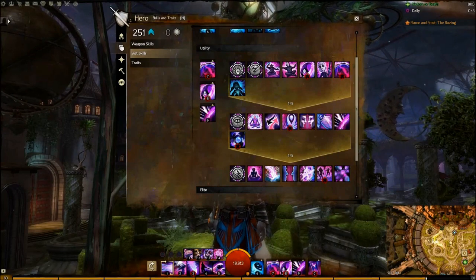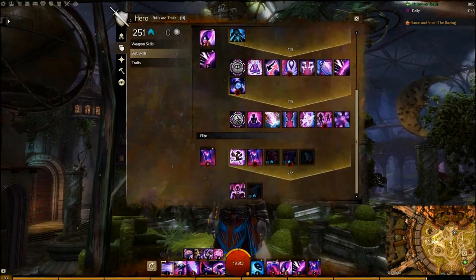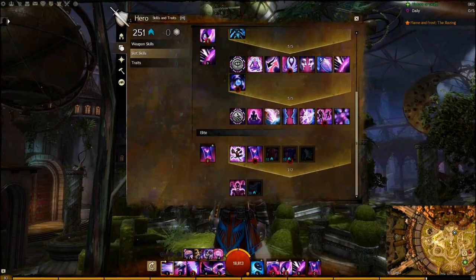Some other utilities you may want to use depending on the fight are Decoy, Mirror Images, Mantra of Concentration, Arcane Thievery, Signet of Inspirations for might stacking, Portal, or Mimic.